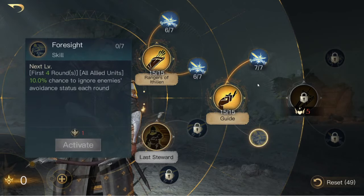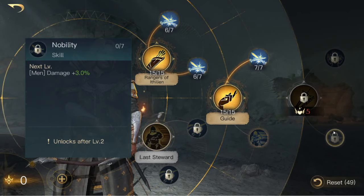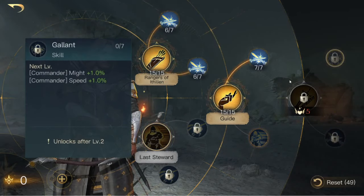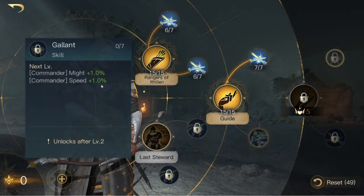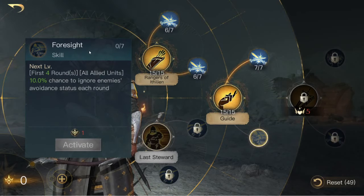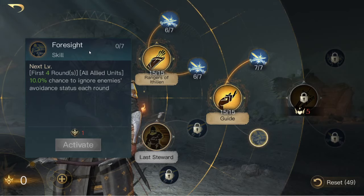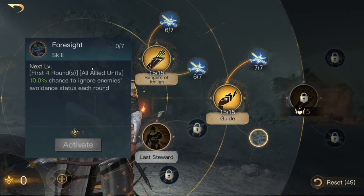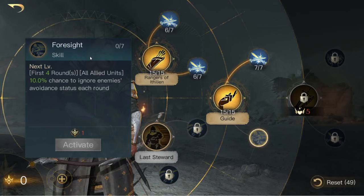For the final points, I would either take him to Respect 5 and start looking at some of his Respect 5 skills as Arnor — in particular Nobility. If I was going to run a full army of men, this could be a nice damage boost. Otherwise, I might just take Gallant for the extra might and extra speed, the speed helping ensure that my army goes first in rounds where they don't have initiative, and the might is just another damage boost. However, depending on who you're fighting, Foresight can also be very good, allowing your units to ignore avoidance that Elf units, Oathbreakers, and units like that have — though it's probably not something I would always have skilled, more something I would respec into if I knew I was going to be fighting units with avoidance.